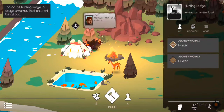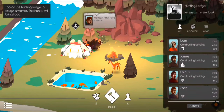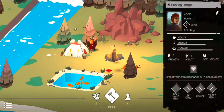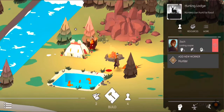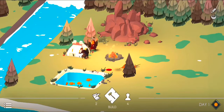Now you tap on the hunting lodge - you do this with everything, all of your different buildings and lodges. You need to assign a hunter. I put Zach on it - he has an increased chance of finding rare items. So Zach has just brutally murdered a deer there, you absolute monster. Good job, Zach. He picks it up and takes it back - delicious food for everyone to eat.